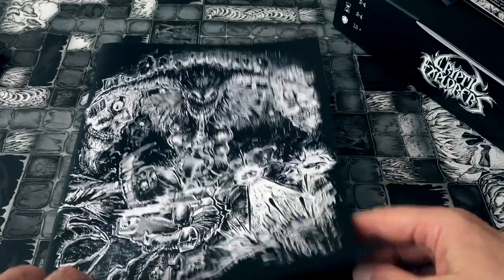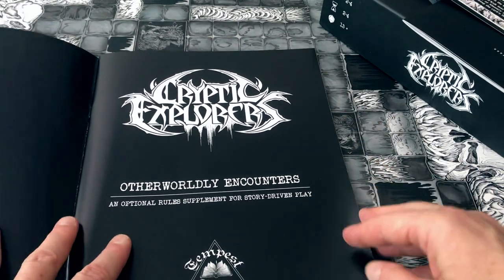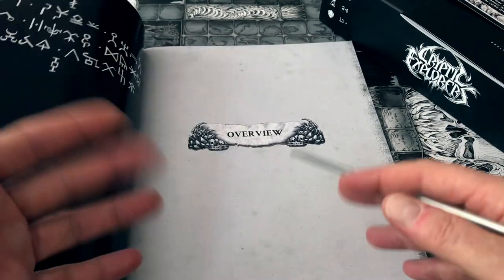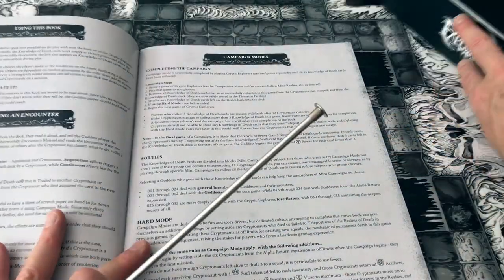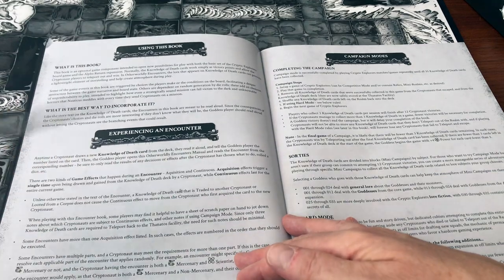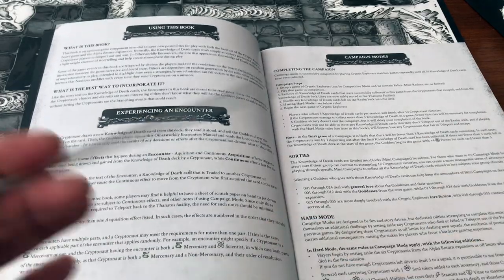What makes this game truly stand out is this book — the Otherworldly Encounters, an optional rules supplement for story-driven play that comes with the game. It offers something I'm not sure many other board games have. Shadows of Brimstone has something like it, but I got rid of that game. Mice and Mystics possibly. Maybe you can put in the comments other games that are like this.